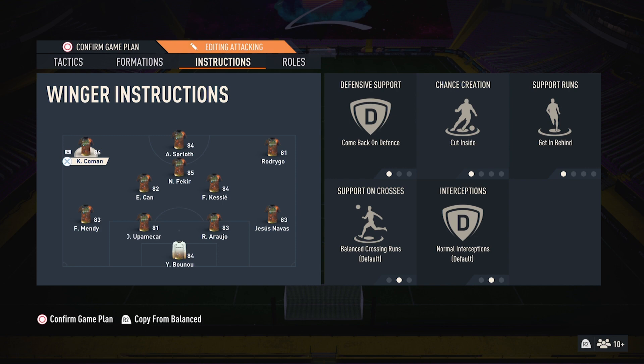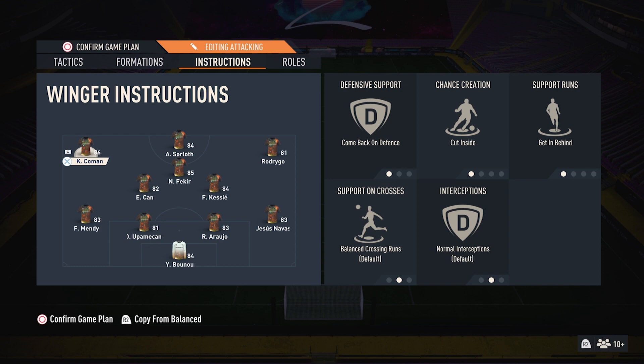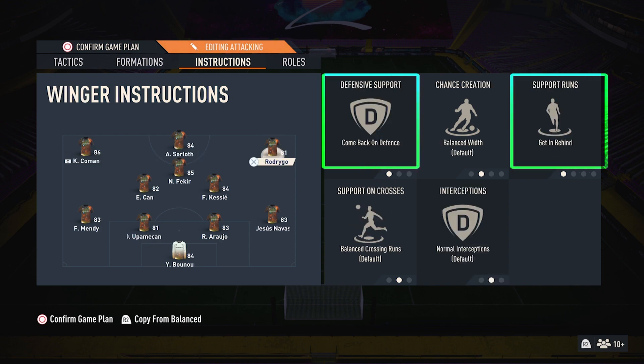Let's see the player instructions. First striker: stay central and get in behind. Left winger: come back on defense, cut inside, and get in behind. Right winger: come back on defense and get in behind.